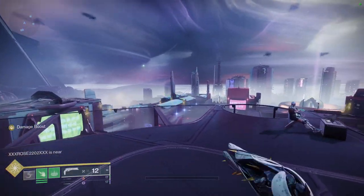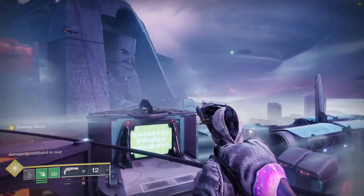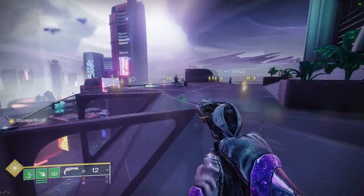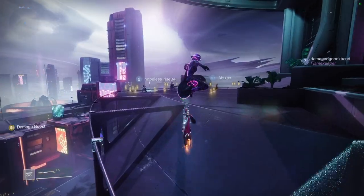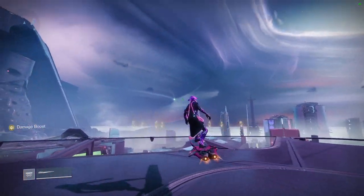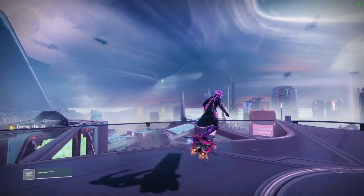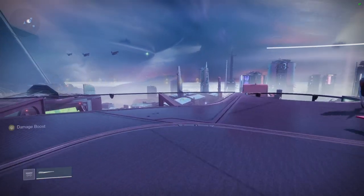What's going on guys, today I'm back bringing you another video about Destiny. We're going to be taking a look at the new skimmer and showcasing how to fly infinitely. You're going to either need the exotic Navigator or you're going to need to find one of these strand tangle nodes that you can grapple on to.